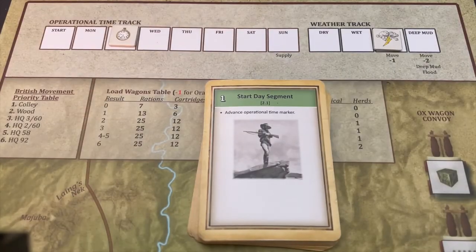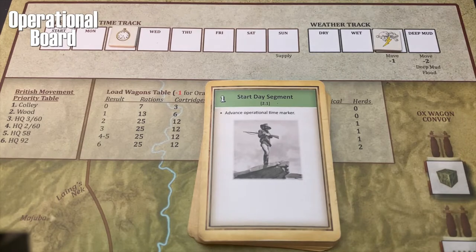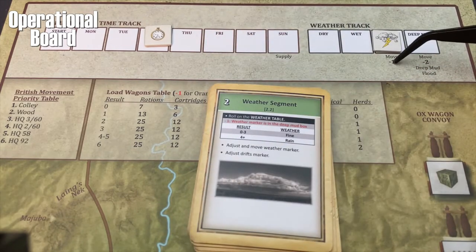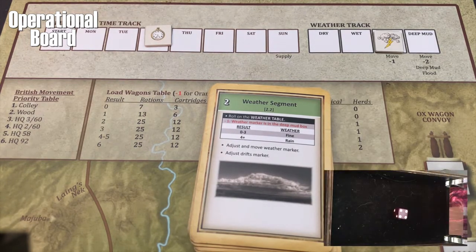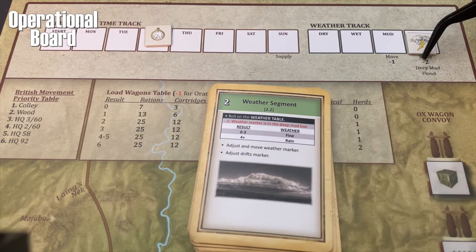As we do with every day, we're going to work through the operational deck in order to lead us through this day. The day segment says to advance the time marker. The next thing we need to do is roll on the weather. We're in a precarious position because it's rained for two straight days. If it rains again, we'll go to deep mud. We're hoping for a one, two, or three. We get a four, so we advance the track to deep mud — three consecutive days of rain.